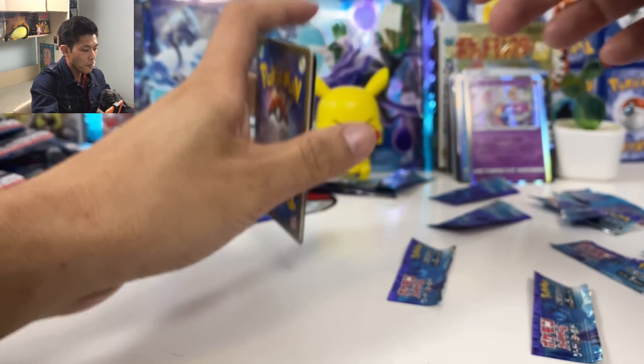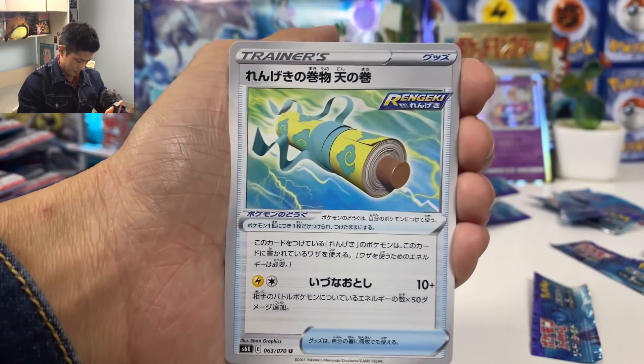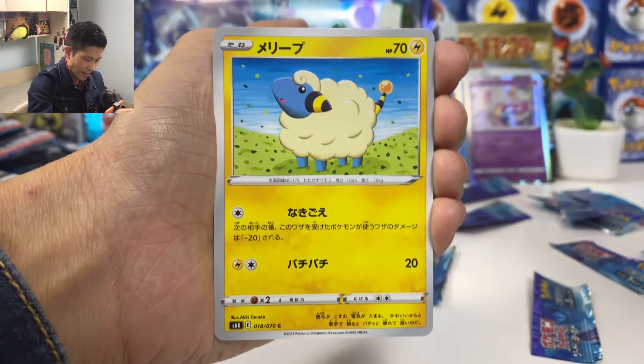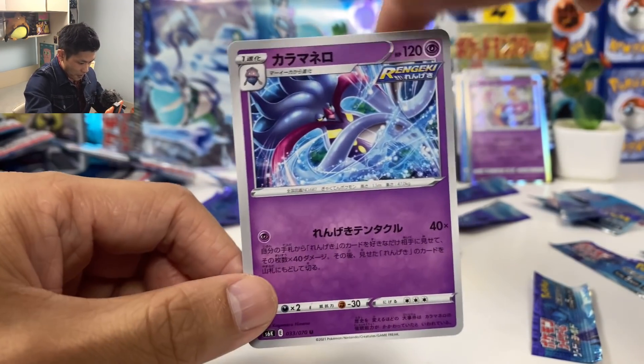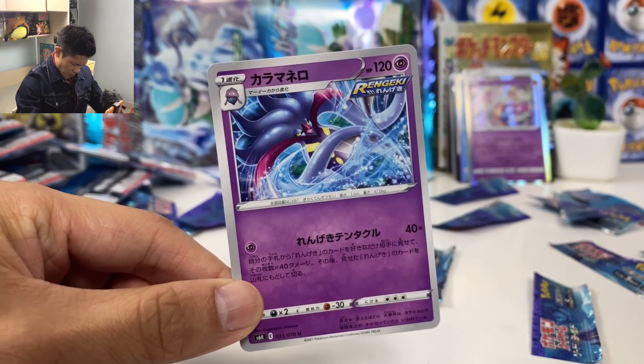Can we pull one more V card or VMAX? Looks not. Inkay, Mareep, and we got Malama — is that our first Malama? Let's do a quick summary.